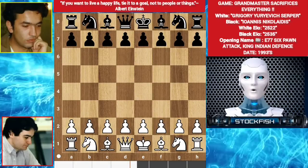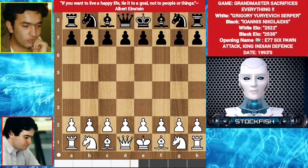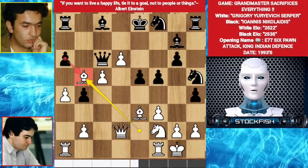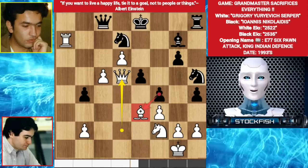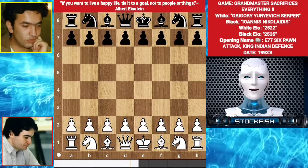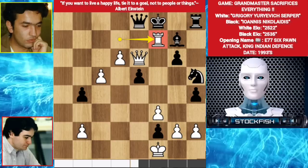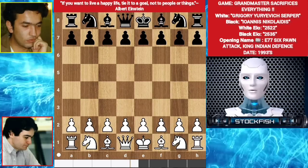Hello chess friends, today I am going to analyze a very interesting game of Yuryevich Serpa, where he sacrificed all of his pieces. He sacrificed his knight, his bishop, another bishop, his knight again, his rook, and also his queen at the end of the game to get pawn promotion. Maybe a grandmaster has never sacrificed so many pieces in his own game.